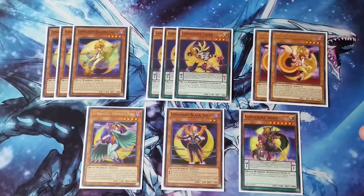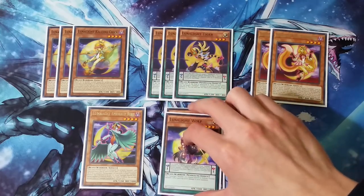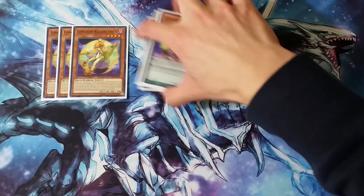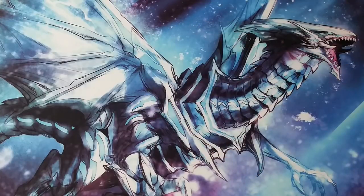The other thing to consider is a copy of Purple Butterfly. There are hands, especially in this condensed build, where you open too many Lunalight monsters and you just kind of need a way to unclog. It can come in handy, but Butterfly itself can also be a bit of a cloggy card — so it's 50-50 and I'm not quite convinced it's consistent enough to run. That's it for the Lunalight cards, for the monsters at least.